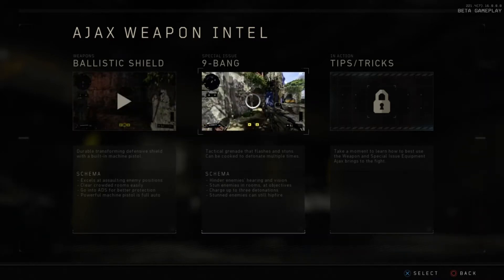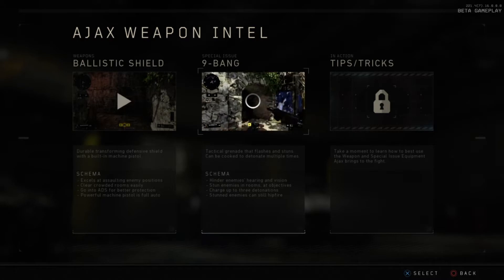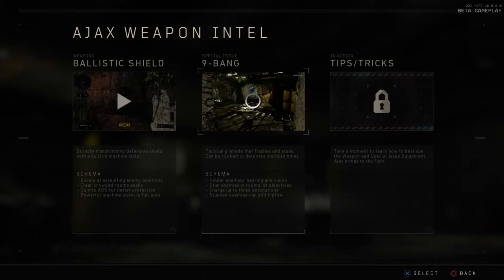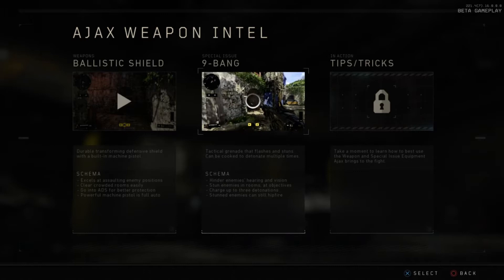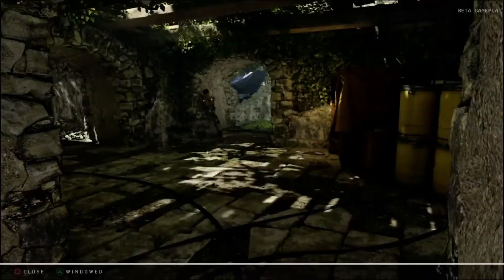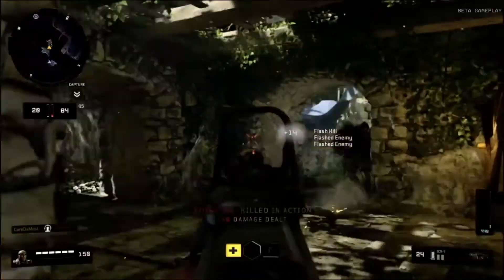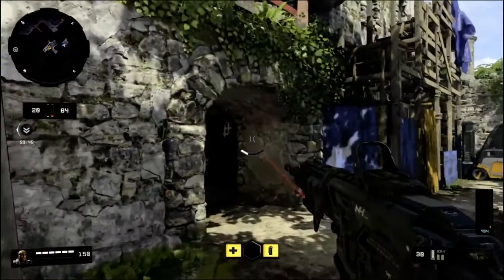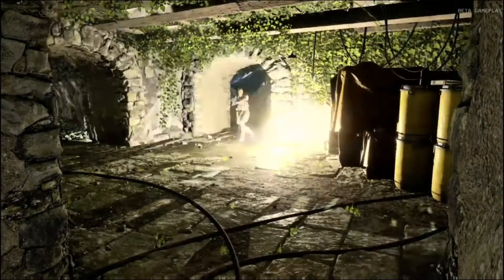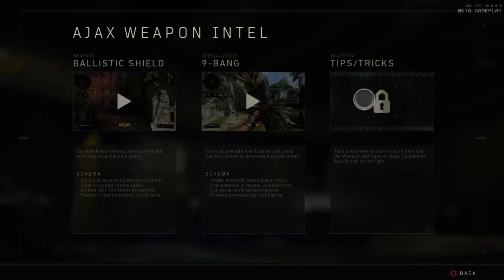Now let's look at Ajax's nine-bang — a tactical grenade that flashes and stuns, can be cooked to detonate multiple times. It hinders enemies' hearing and vision, stuns enemies in rooms at objectives, and charges up to three detonations. Stunned enemies can still hip-fire. The flashbang in this game is very effective because you cannot move whatsoever — more effective than in previous Call of Duty games where you could at least move a little or crouch.